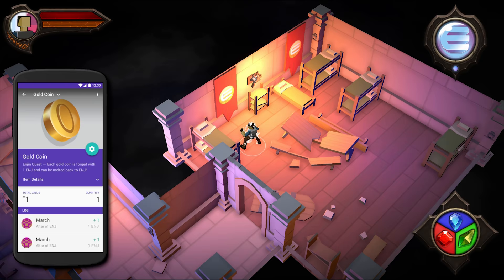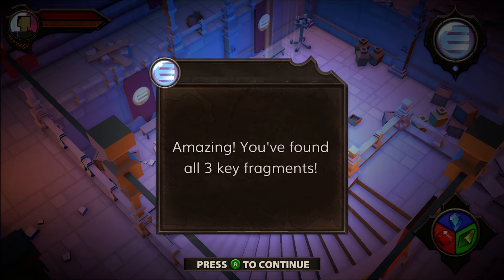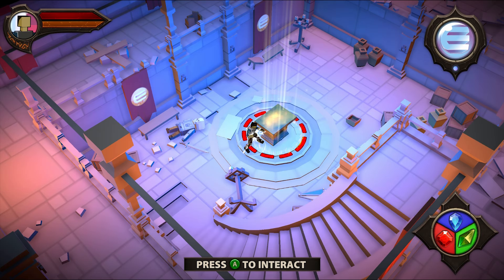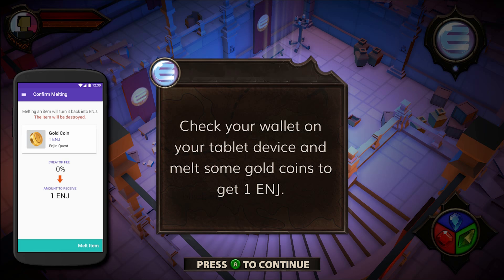Now we've found all key fragments and some gold as well, and we need to head back to the altar bench so we can get the master key. Here you need to pay for the master key with one engine coin. And how do you get it? Melt some stuff of course. Let's throw some gold into the fire.